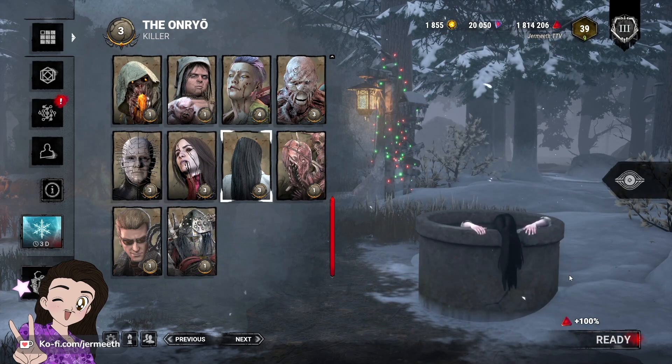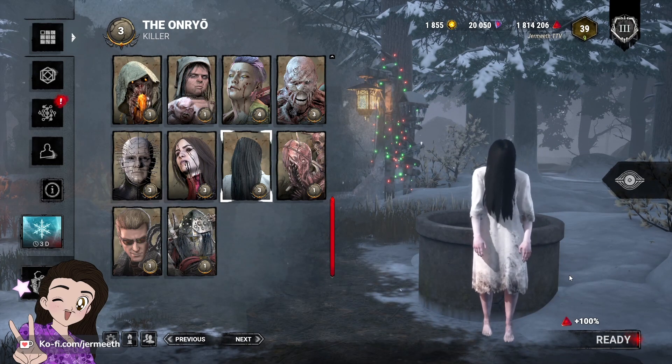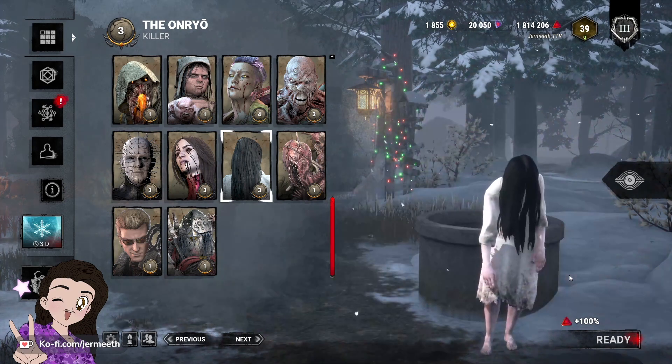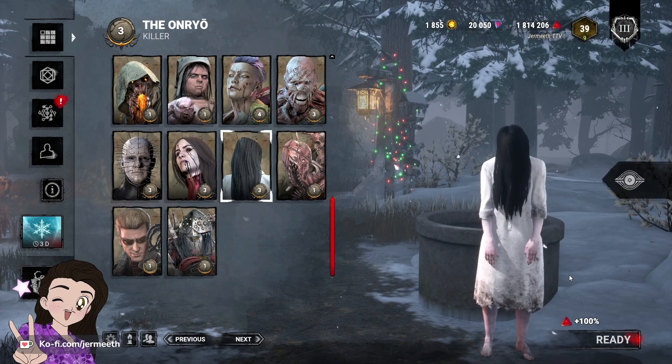Onryo needs a slight buff in that she should be able to see the level of progression for condemned survivors. The fact that she cannot see that, when other killers like Plague, Pinhead, and Mastermind can see the progression of their effects, makes Onryo feel very weak. She has a lot less information than other killers and she needs that.